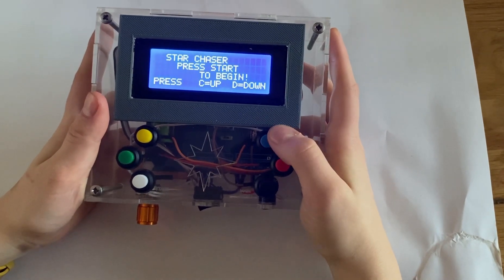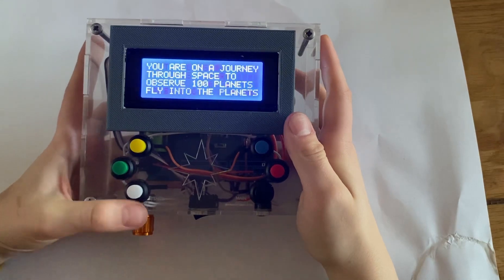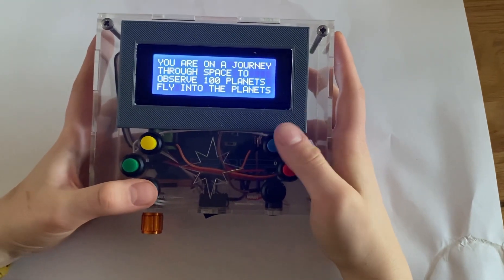The blue button C is to go up, the red button D is to go down, and the white button is to start. So let's go for it.